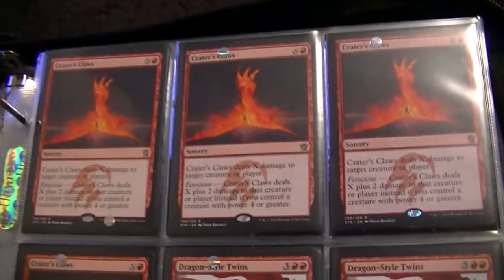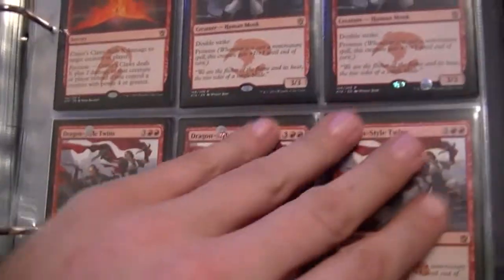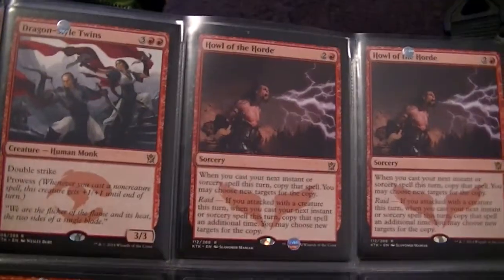Red — nothing to it particularly, I don't really like many of the red cards in this set. We got 4 Crater's Claws, 6 Dragon-Style Twins, Howl of the Horde times 4, and 4 Jeering Instigators.